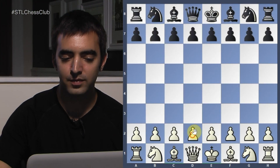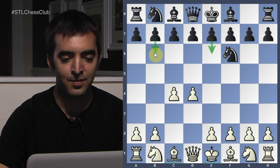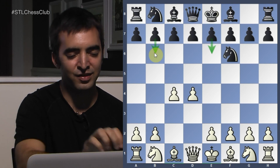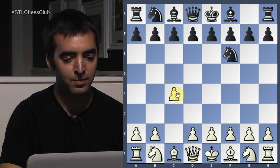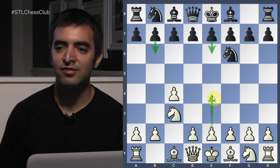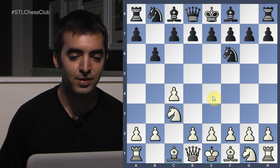I didn't prepare too deeply — I just prepared an opening I had a feeling she wouldn't be comfortable with. I knew she played the Nimzo-Indian or Queen's Indian, a D4 response where Black usually plays something like E6 and B6. Against players who play this setup exclusively, I like to trick them by playing C4 first move. After Black tries to accomplish the setup with E6 or B6, the plan for White is to play E4.